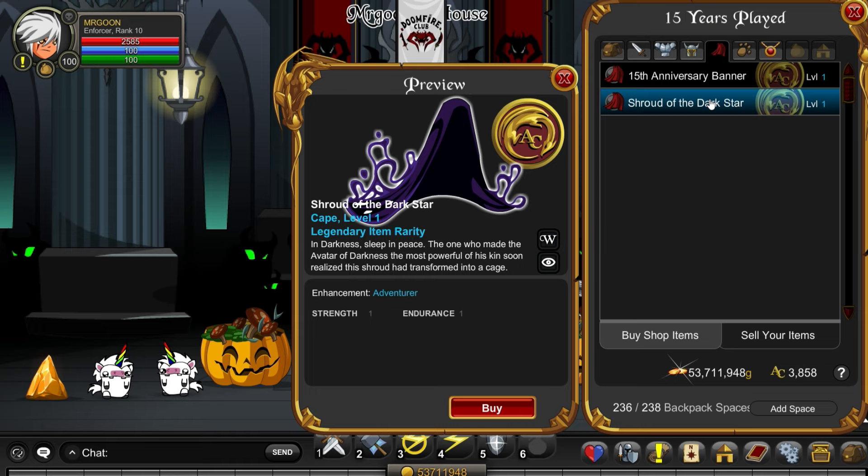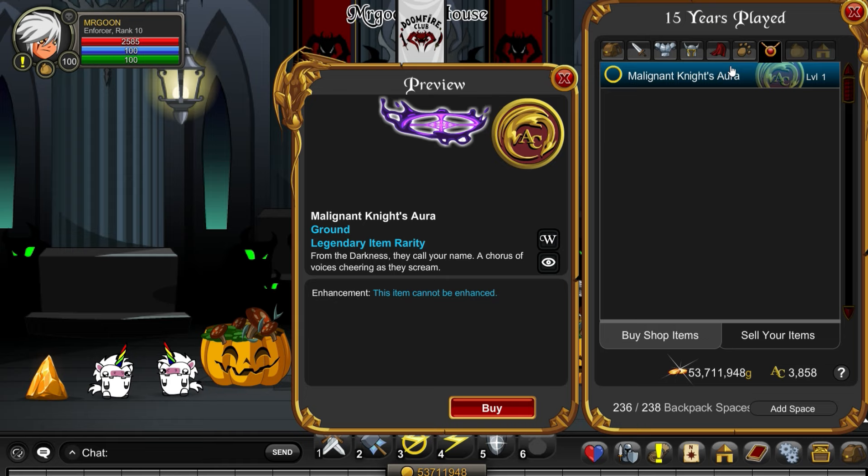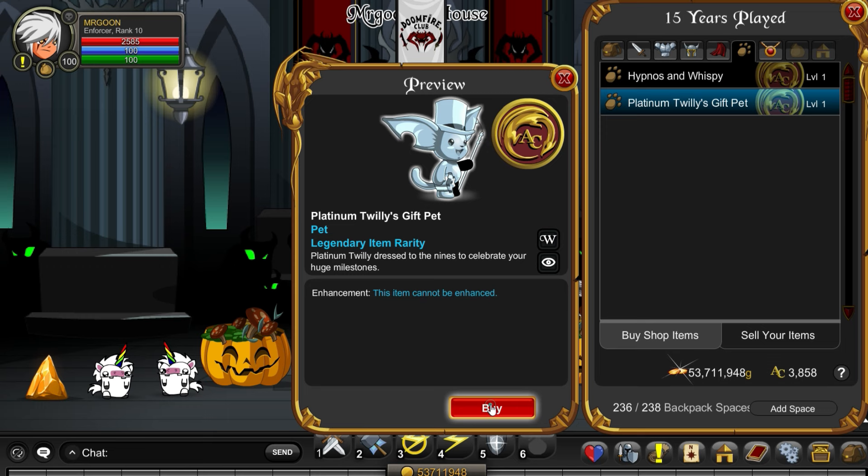We do get Hypnos and Wispy pets, and those look really really cool — they float around next to you, nice cute little chaotic ball things. The Platinum Twilly gift pet we'll come to in just a second because that's super important, and there's also a ground room to go with this set.